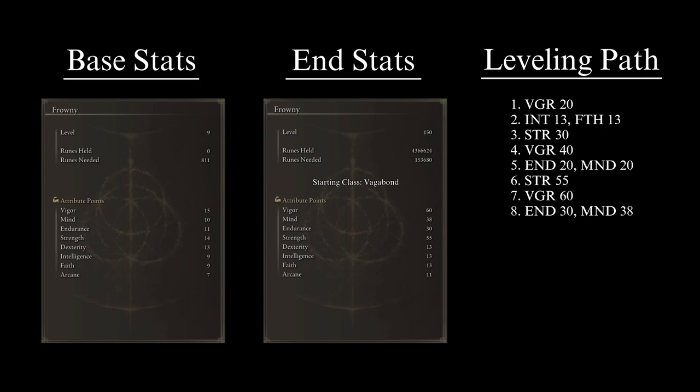The seventh priority is to top off Vigor at 60, putting us at our required HP pool and granting maximum security to withstand the hardest-hitting attacks from endgame enemies. The eighth and final priority is to bring Endurance to 30 and Mind to 38, closing out our build with the equip load we need and the most efficient FP value possible. Altogether, it will solidify the defensive aspect of the character.